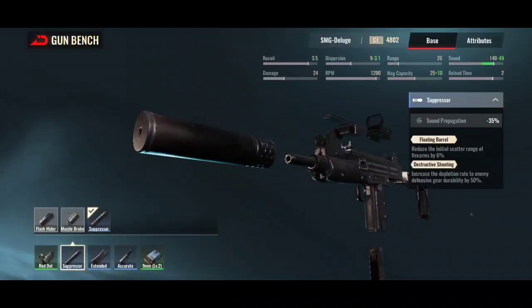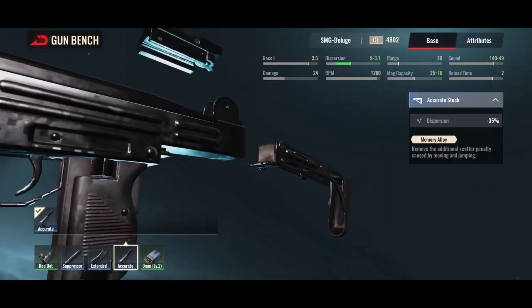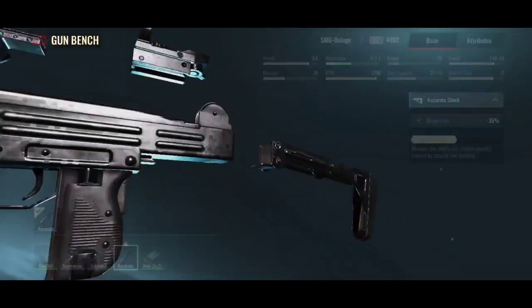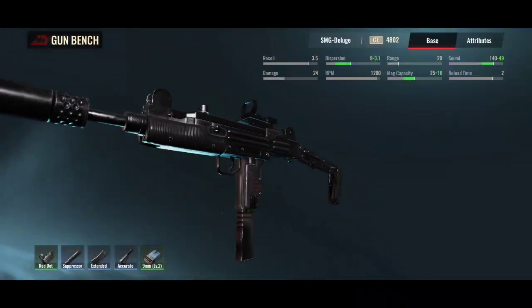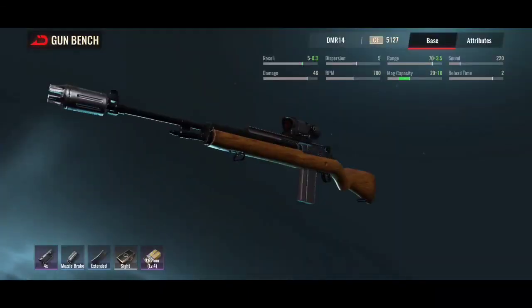Destructive shooting obviously for the scatter and melting people's armor essentially. Narcotic ammo with a slowdown and burst, so obviously if I do melt that armor it'll do a little bit more damage. Accurate, I've went for memory alloy - not that I really jump much but the moving scatter penalty is obviously going to help with that quite a bit. Level two ammo, and for my sniper - well obviously a DMR - I went for a four time scope.